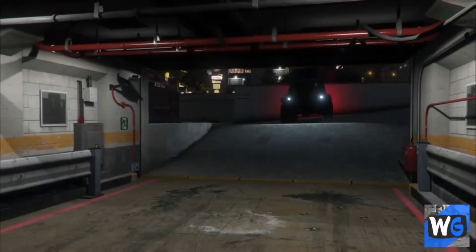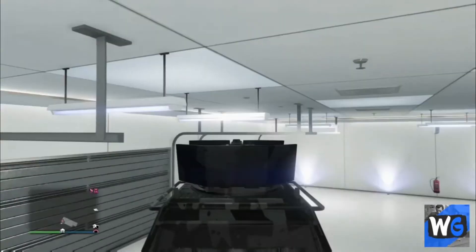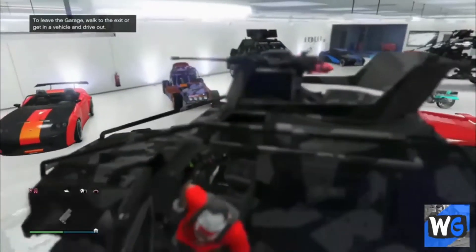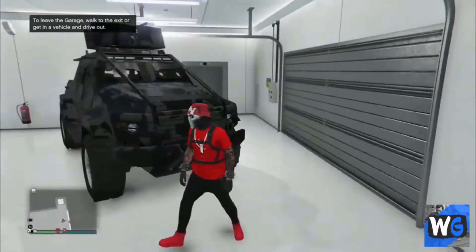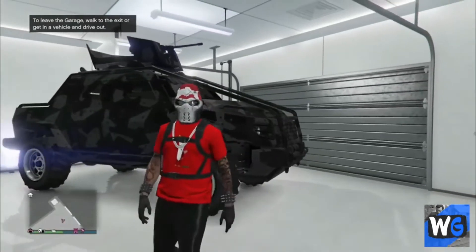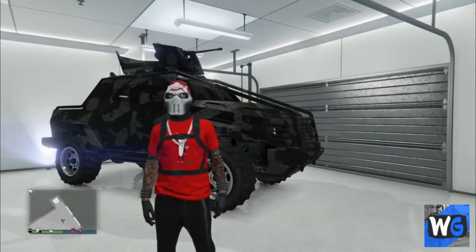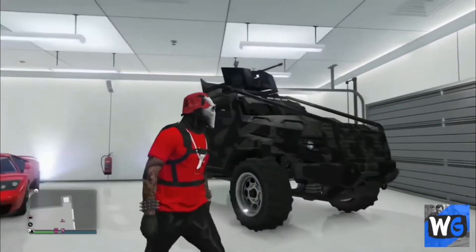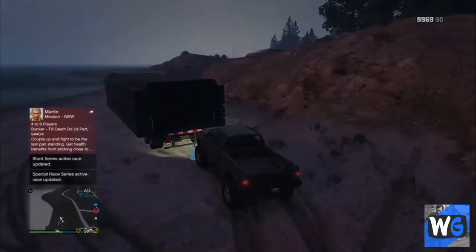Welcome back, it's me the Wavy Gamer. I've got some dope stuff for y'all today. I'm gonna show you how to get the new Heavy Insurgent and store it in your garage, how to get the MTL Dune in your garage using the latest gift-cards-to-friends workaround, and also show you that you can take sourced vehicles from other players — if your friend is sourcing a vehicle, he can give it to you. Hit that like button, smash subscribe if you're new. Let's get into it.